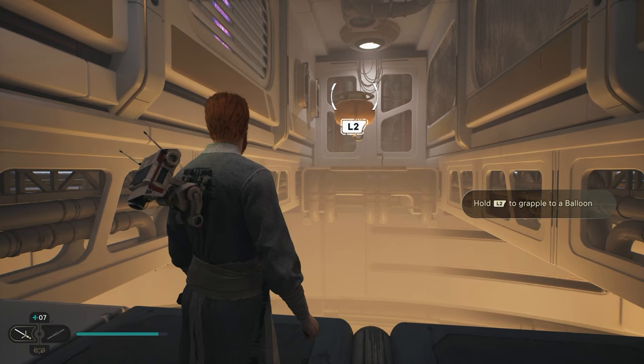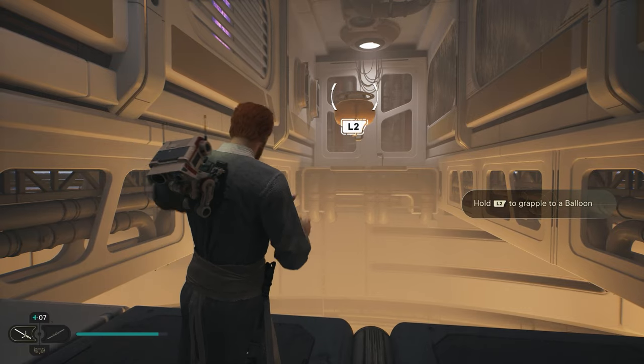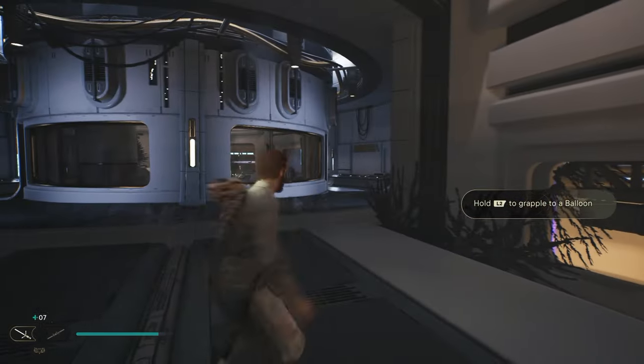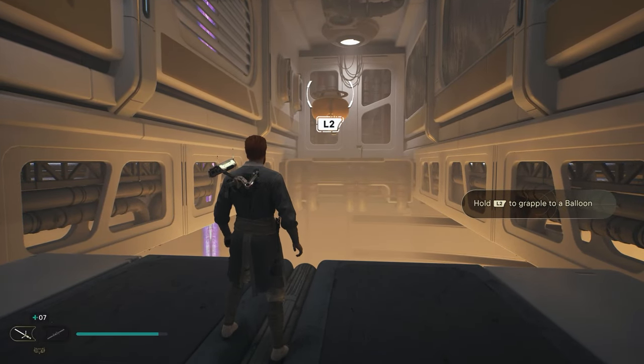What's up everyone, it's Smith here from GamersHeroes.com with a real quick guide for Star Wars Jedi Survivor on how to use the floating balloon droids that you see hovering around the map. You can find these on Koboh very early in the game, like in the first few hours.